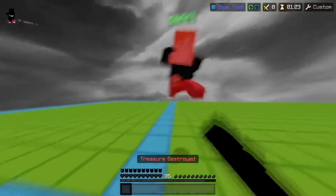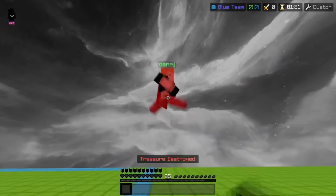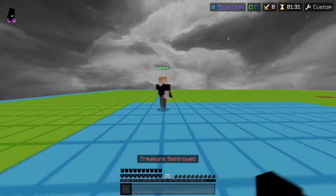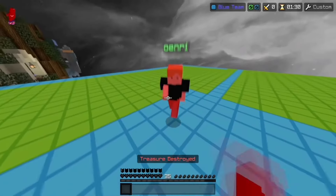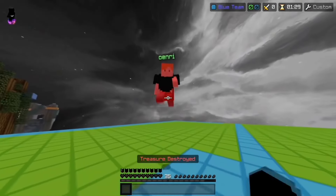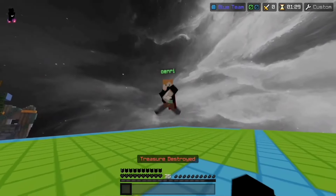Here's a slowed down clip of a jump reset from the top tier sumo player Potatoes. If you look at his crosshair closely, he's aiming at his opponent's legs. On the second hit, he bobs his head down slightly towards the floor while pressing his spacebar, which makes him easier to jump reset.